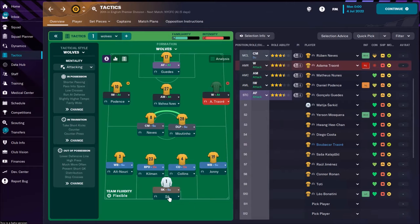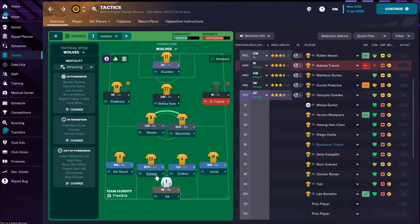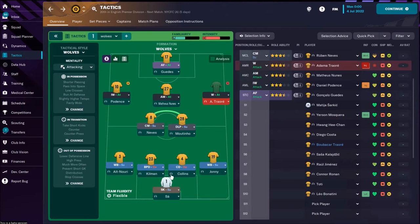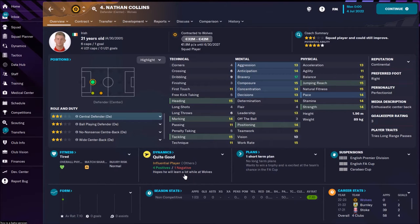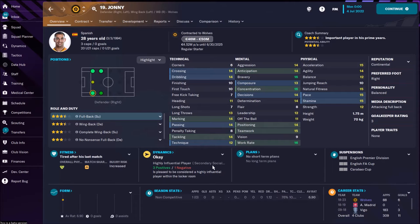This would be my first team. On goal, sweeper keeper — we don't have a better option than José Sá, he's an okay goalkeeper with fantastic reflexes. In front of him, a pair of central defenders: that's Max Kilman, probably our best central defender, playing as a ball-playing defender, and Collins. Collins can't play as a ball-playing defender with his technical attributes — that's the weak part of Wolves. We don't have good subs for these two positions, which could be a problem.